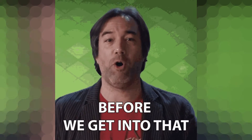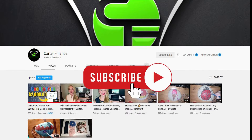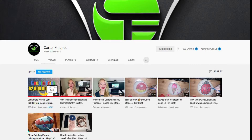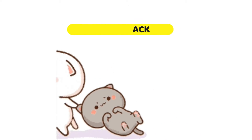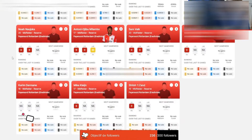Before I proceed, if you're enjoying this video, give us a thumbs up and subscribe to our channel. Also hit the notification bell so you'll be notified whenever I upload a new video. Now let's get back to the video. Sorare is ranked sixth — consider it a global fantasy football game in which each team has five players.